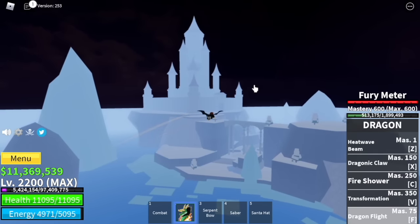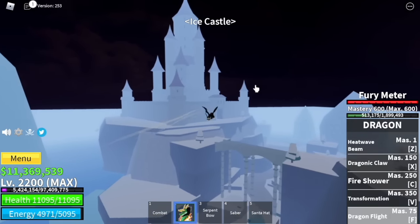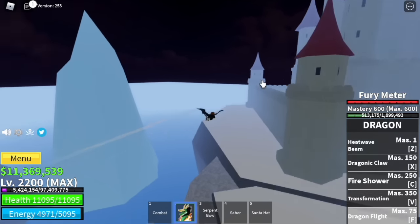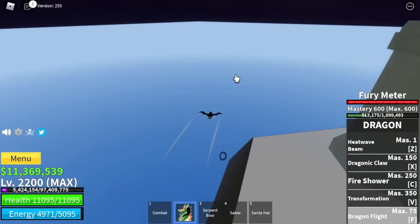Next up, in the second sea, we have the ice castle. The colored hoops are located just at the back of the ice castle, located here.